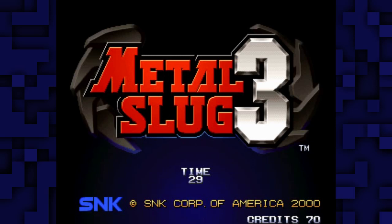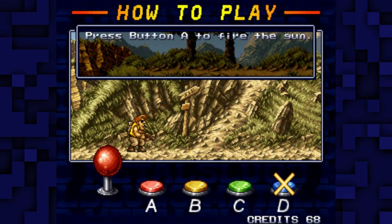We've already played through Metal Slug and Metal Slug X, which was effectively Metal Slug 2, so it's time to boot up Metal Slug 3. This is how you play the game: there's a shoot button, a move button, a bomb button, and then there's another button that's not used. Awesome power!